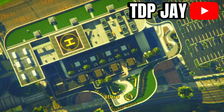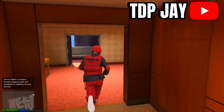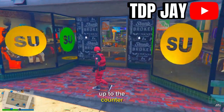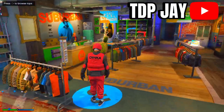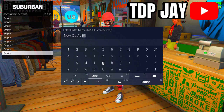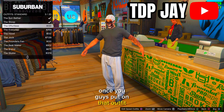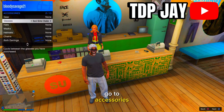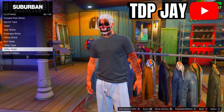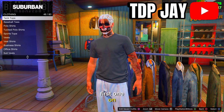Once you spawn in, make your way back to any clothing store — it doesn't matter where you spawned. You should now have the outfit you wanted to keep. Go inside, go up to the counter, and save this outfit again in the last slot. Back out, go down to Standard, and put on the Effortless outfit. Then go to your interaction menu, go to Accessories, make sure you have no accessories on. Then go to Tops, go down to Racing Jerseys, and put on the first one.